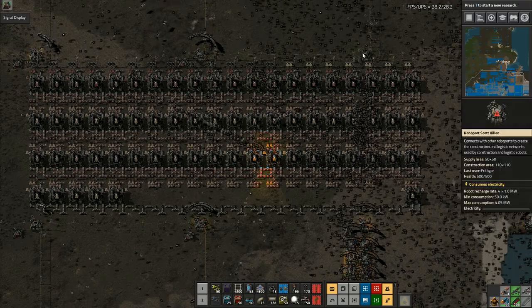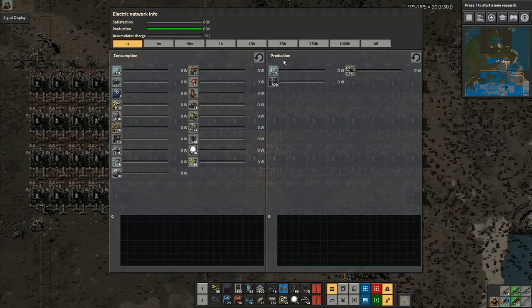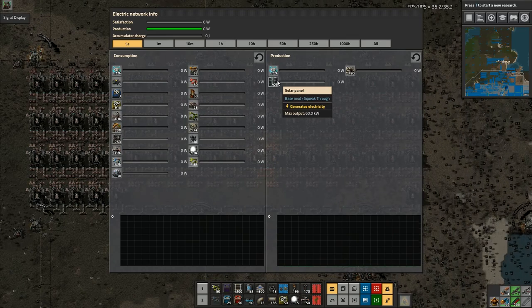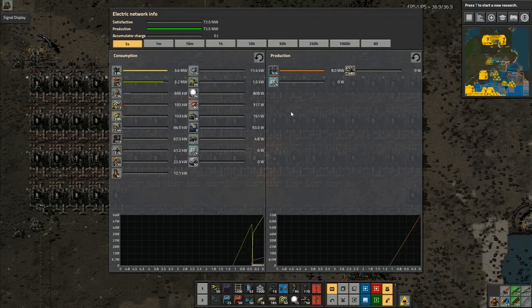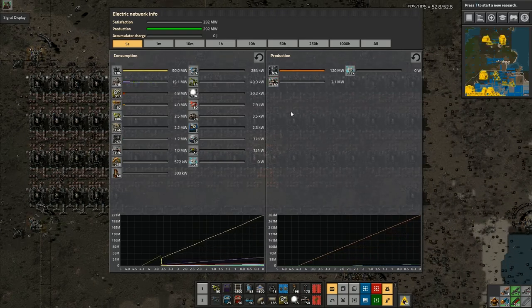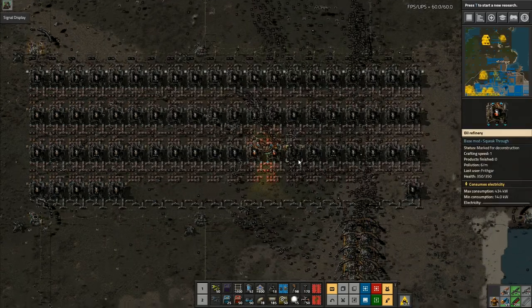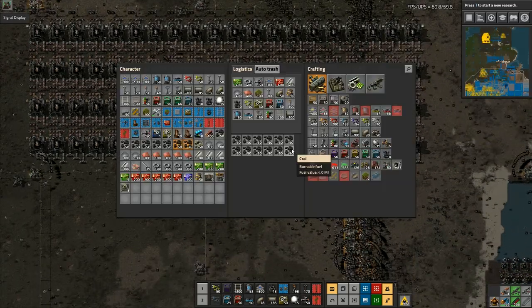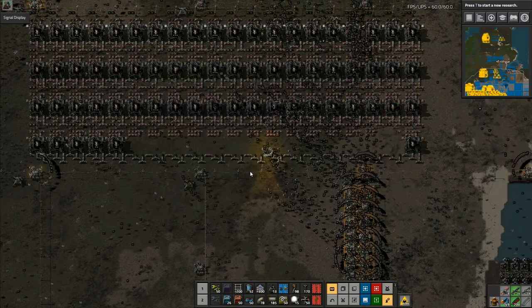All of these robots in here have suddenly all stopped — and that's because the power has suddenly all died. If I have a look, we've got zero power whatsoever. We've got to wait for the power to come back — FPS is just coming back up again. I've got a lot of robots over here — a huge amount of robots — right, that's now coming back online. I've got excessive quantities of coal being brought over to me.